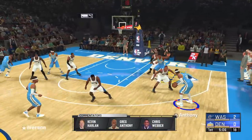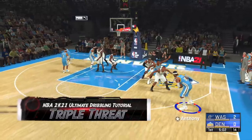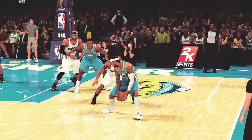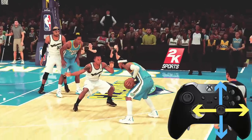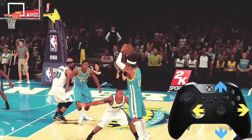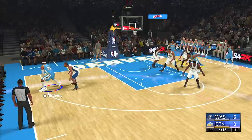Before we even begin to dribble, we start off with the triple threat, because there's a lot you can do with this without even a high ball control. Carmelo Anthony is one of the best ever out of the triple threat, so we're going to start with him. While in a standing position before you begin dribbling, tap the right stick in any direction for a jab step. If you tap the right stick away from the defender, you'll do a pump fake — most cases they'll give you the space you need for an easy jumper.